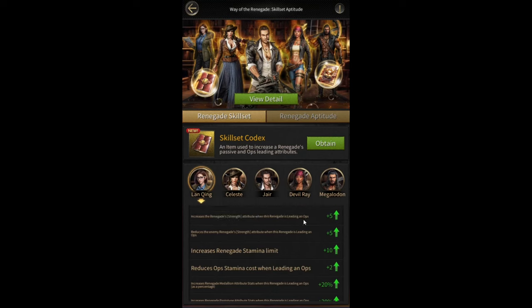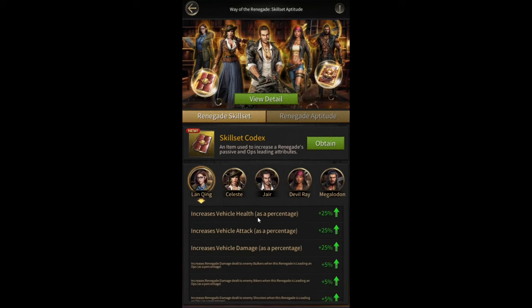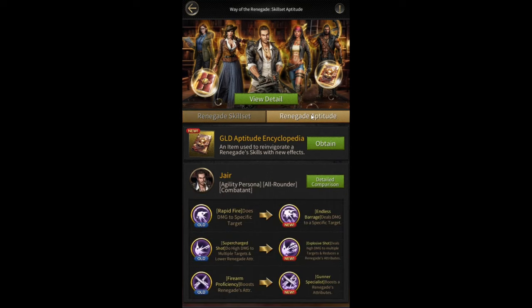For the health, attack, and damage stats: Lanching gives you vehicle stats, Celeste gives you bulker health, attack, and damage, Jere gives you shooter stats, Devil Ray gives you biker stats, and Megalodon gives you bulker stats. That's how the skill codec feature works.